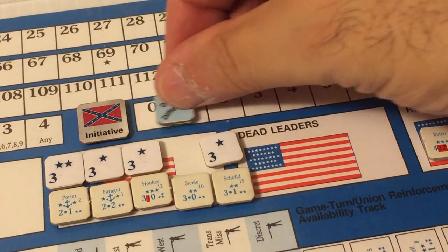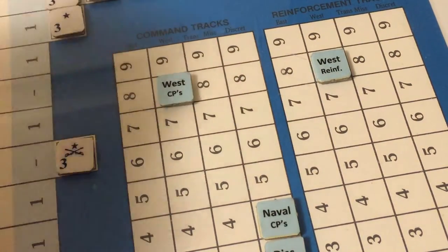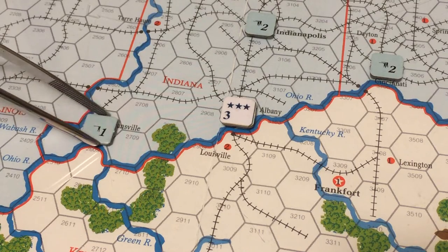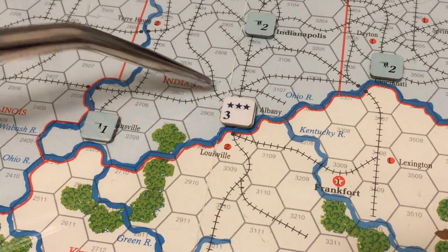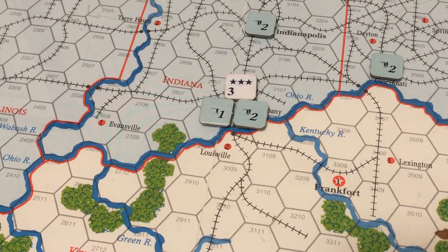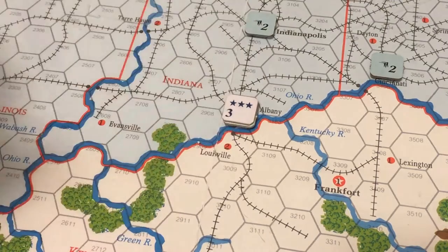The Union spends its point of dice difference and one Western Theater command point to move a strength point from Evansville, Indiana four hexes to join the Union force in New Albany under the command of an unknown three-star general. The Union now has three strength points in New Albany right beside the frontier with the neutral state of Kentucky.